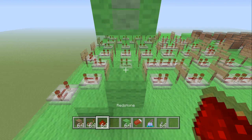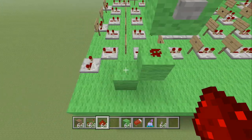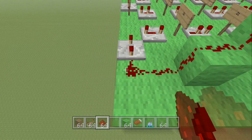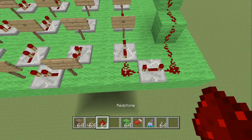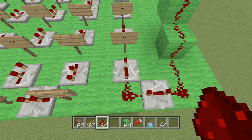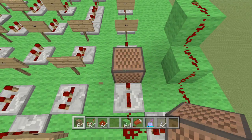Underneath the button there's going to be a black gap. On top of this block here, place a bit of redstone dust, then bring it down here and down like this. Place a redstone repeater and click it three times, then put a bit of redstone dust and place another redstone repeater, clicking it also three times.